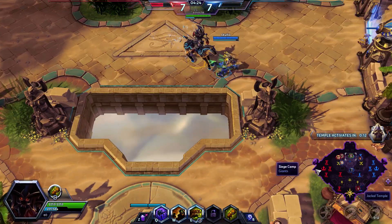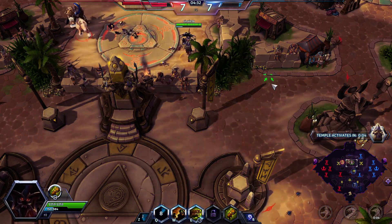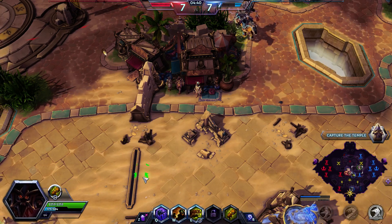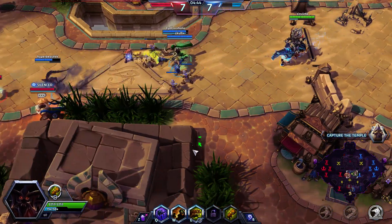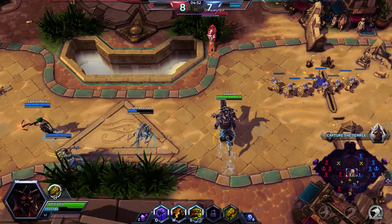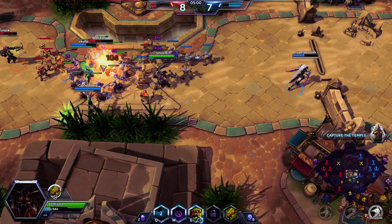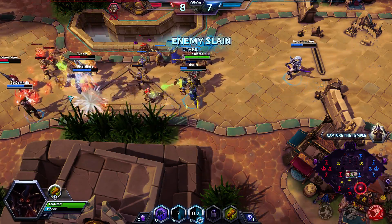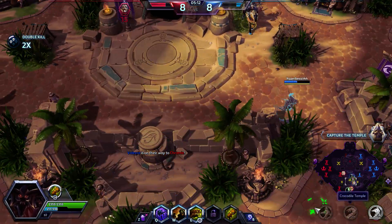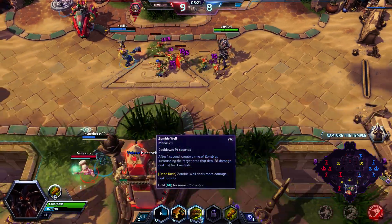Level 7 going to go for Dead Rush, which makes the zombie wall deal more damage but more importantly gives us some more creep on our side of the wall. I do see Nova right there — I don't want to get Hammer of Justice followed up with a Snipe by Nova. I'm going to take the long way around down to the Jackal Temple. Basically what I was waiting for was Nova to come back out. I dropped the zombie wall — I trapped Lucio in there briefly, but I wanted to make sure we got the kill on Uther, which we were able to do. You can retract the zombie wall if you just tap W again before it goes for its full duration.